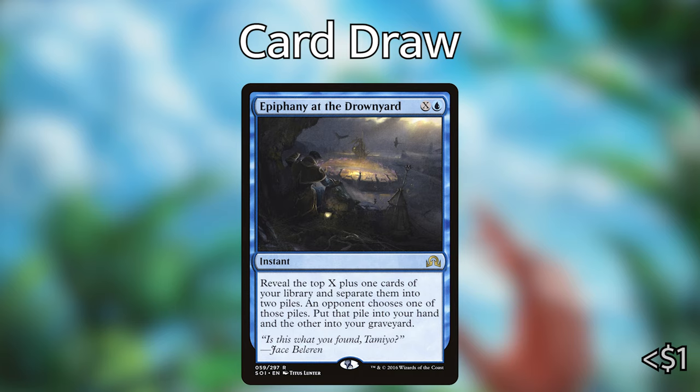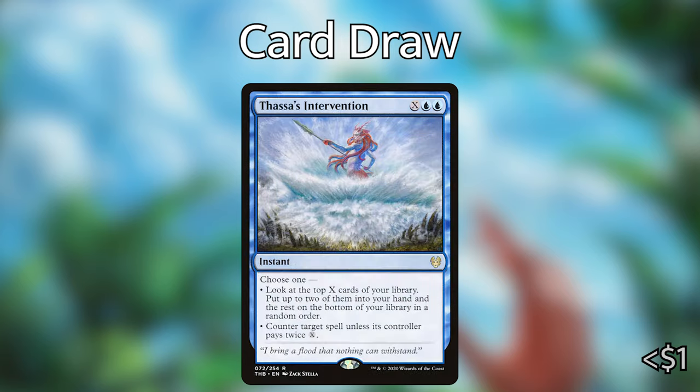Some other card draw spells: Epiphany at the Drownyard — blue and X — reveal the top X plus one cards of your library and separate them into two piles; an opponent chooses one of those piles, put that pile into your hand and the other into your graveyard. It's like a reverse Fact or Fiction where you make the piles and they choose what you get. Thassa's Intervention — blue blue X — choose one: look at the top X cards of your library, put up to two into your hand and the rest on the bottom in random order; or counter target spell unless its controller pays twice X. A lot of flexibility on that card, and it's an X spell which is exactly what you want.